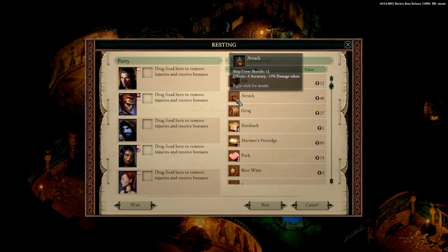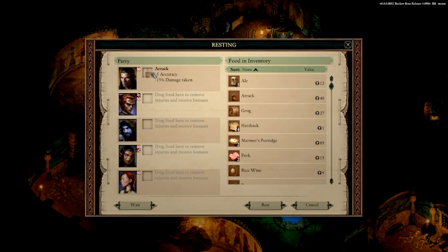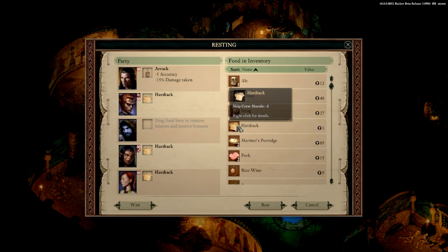Minus five accuracy, minus 15% attack taken — but how long does that last, until I rest again? Let's find out. You get that one, you get that one — constitution and strength. Let's just give everyone who needs it something. That guy doesn't have an injury so I don't even need to give him something right now, because the morale penalty doesn't need to be applied to him if that's the case. Let's rest.